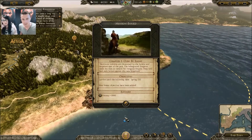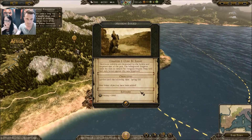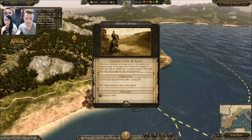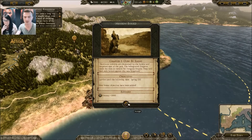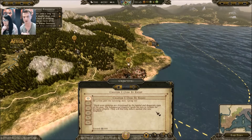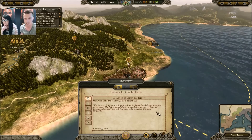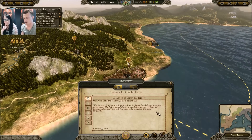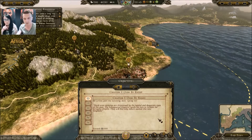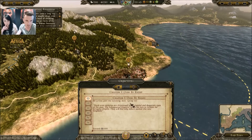The campaign intro reads: 'Hard won victories are threatened by the baleful and desperate eyes of the past. The beleaguered emperor sends men to reclaim the fall of the empire. They will find only failure against this new kingdom.' Our first objective is to survive until Spring 535. The survivor aspect is still very important in this campaign pack — it's a different context, but you still have events that challenge your kingdom and campaign, and you have to deal with those natural events.